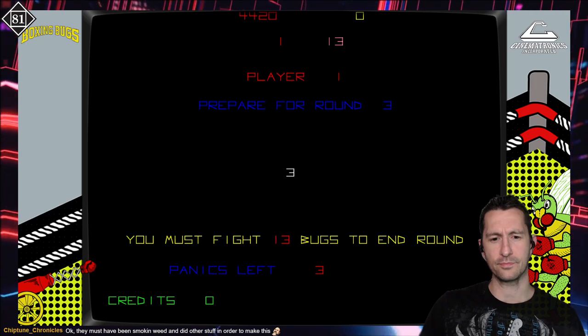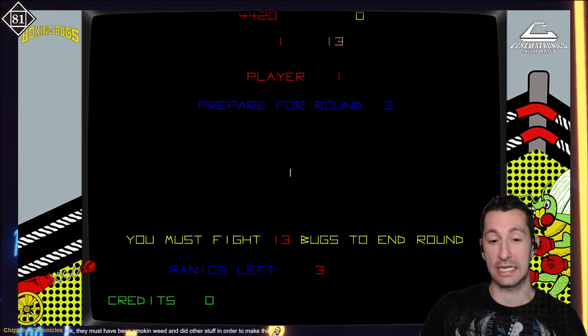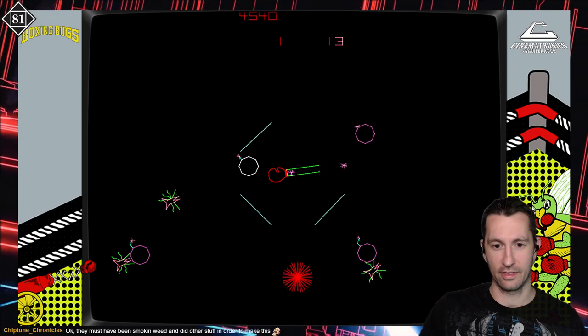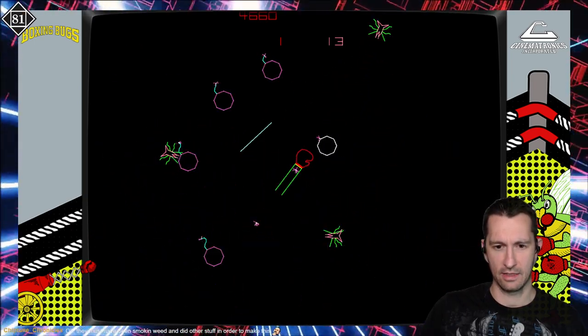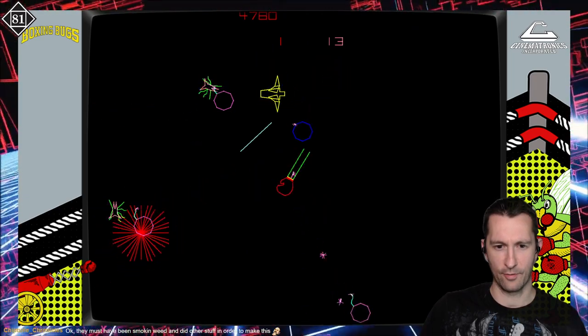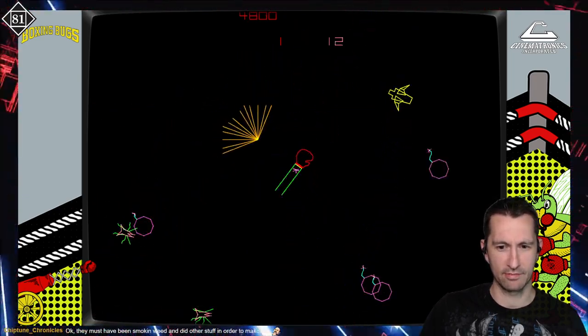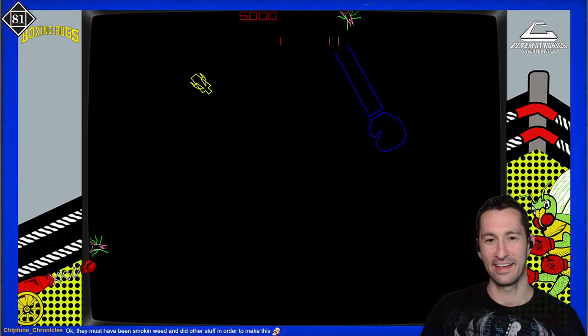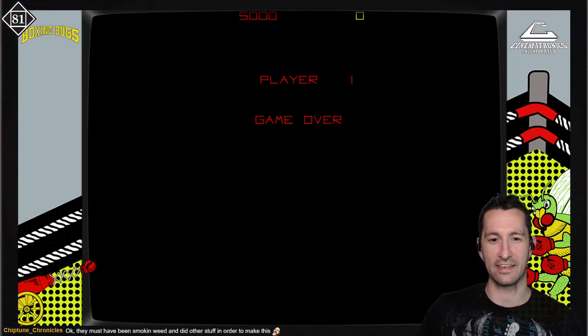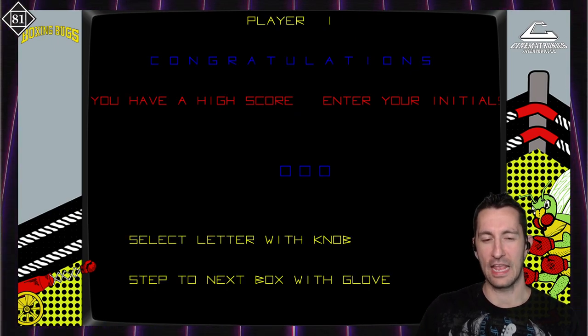Ladies and gentlemen, the very first color vector-based cutscene we've ever seen — and wow, that is impressive. I bet that took months to make. Let's focus now because it's kind of tricky doing multiple at once, and I haven't even used the panic button. We're on round three now. Got to get them away and punch them so the explosion doesn't get too close and blow you up. What a cool idea — for originality, we haven't seen anything like this.